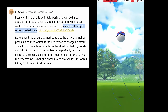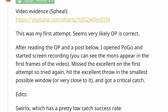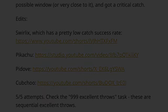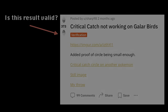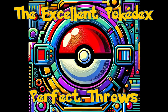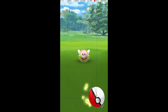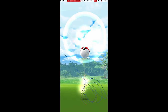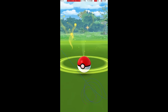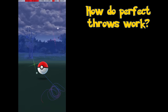But have perfect throws panned out to be as important as initially speculated? I've seen a lot of discussion of perfect throws in the community, but little in-depth analysis. Let's change that. Welcome to the Excellent Pokédex. In this video, we will do a deep dive on perfect throws in Pokemon Go. Perfect throws are excellent throws that are made on the smallest possible catch circle. On many Pokemon, perfect throws cause a critical catch, which guarantees the Pokemon will be caught. We will address 4 major questions about perfect throws.